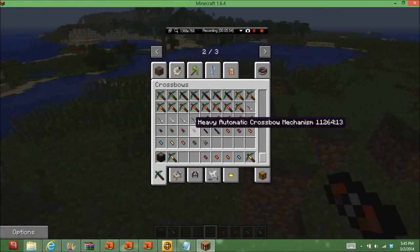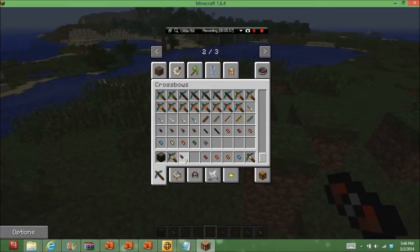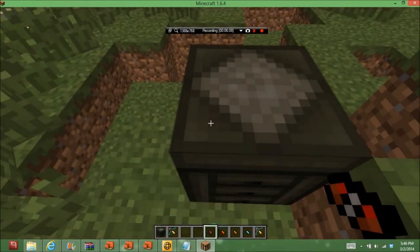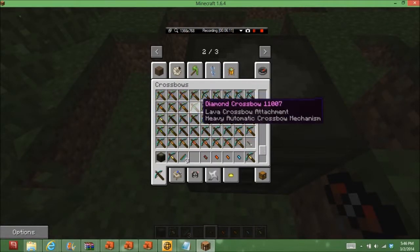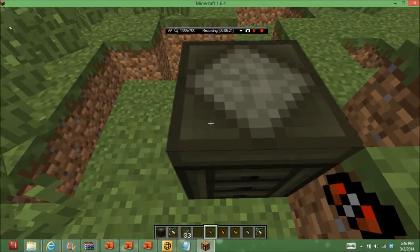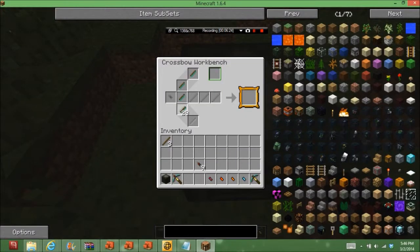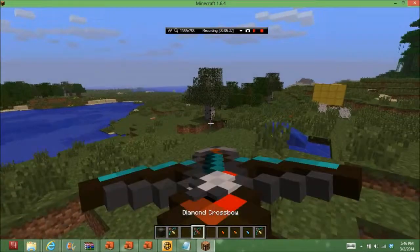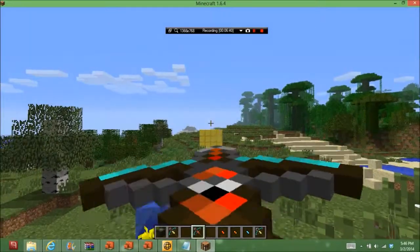We'll get our mechanisms — the heavy automatic ones — so let's get nine of those. Basically you need one mechanism, three sticks, and you've got yourself a crossbow. We'll add the explosive attachment on it, and target that one over there — you right-click and hold right-click.